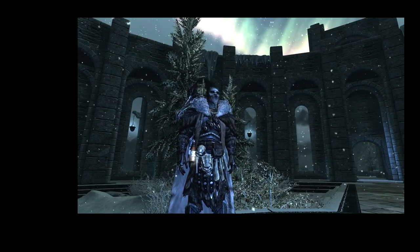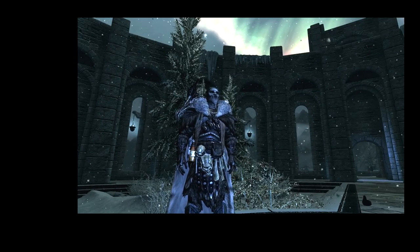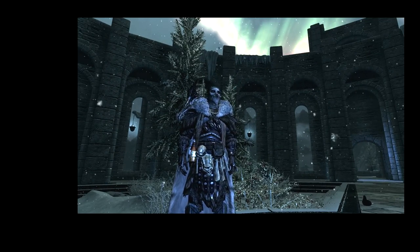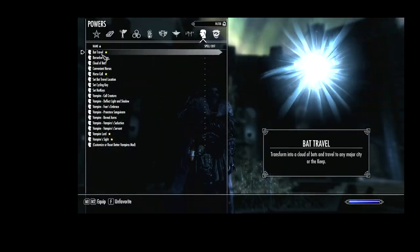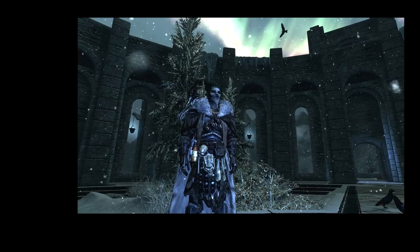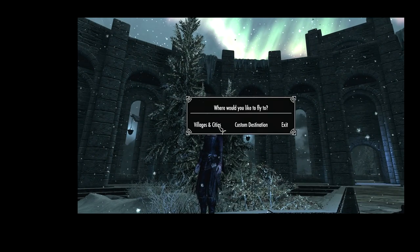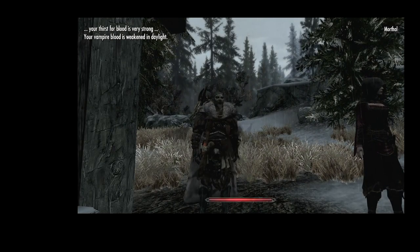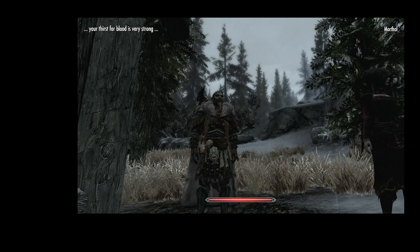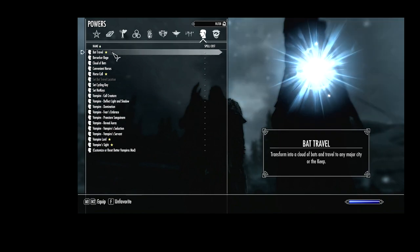The second mod was Bat Travel Vampire Power for Dawnguard. I'm not a big fan of fast travel because I think it breaks immersion, unless I have a reason — a carriage or a teleport spell. This was a type of teleport specific to Vampires: it would allow you to turn into a cloud of bats and fly off towards a city, essentially fast-travelling there. I loved the idea but ended up not using it much because it still felt a little too easy to fast travel. I definitely appreciated the concept.